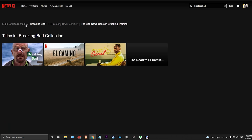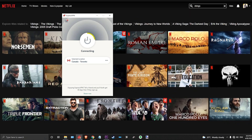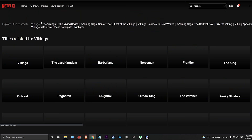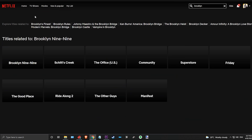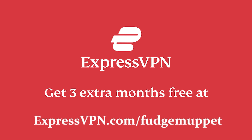Recently I used ExpressVPN to set my location so I could rewatch Breaking Bad and Avatar The Last Airbender. And if you're in the US, you can also switch your location to view things you're unable to access, from historical action shows like the Vikings series to sitcoms like Brooklyn Nine-Nine. You can do this to get the most from other streaming services too. Find out how you can get three months of ExpressVPN for free by visiting expressvpn.com/fudgemuppet or clicking the link in the description below.